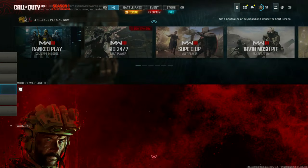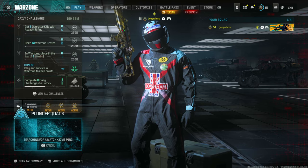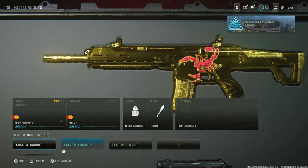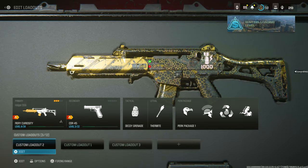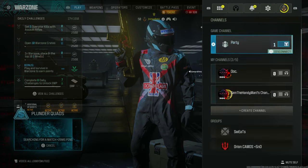All you have to do is go to Plunder in Modern Warfare 3 Warzone. Go to the featured menu, select Plunder, and start a game. Go to the weapon section and put your favorite loadout as the weapon you want to level up — make that class your favorite loadout. This will unlock weapon XP for you as you go AFK in Plunder.